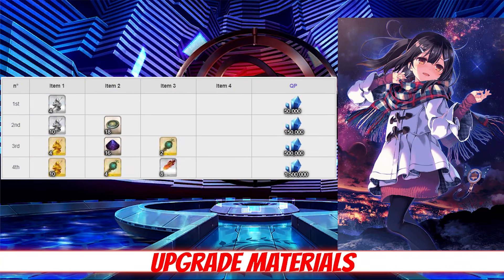For ascension materials, Miyu needs quite a few Hero's Proofs and Void Dust. For level ascension, she requires 18 Hero's Proof, 16 Void Dust, 6 Spirit Roots, and 8 Phoenix Plumes. Hero's Proof is farmable at the pirate ship in Okeanos with a 58% drop rate. Void Dust can be farmed at Charlotte in America at a 64% drop rate. Spirit Roots are best found at the Holy City in Camelot with a 12% drop rate, and Phoenix Plumes have a 35% drop rate at the Town Hall in Salem.